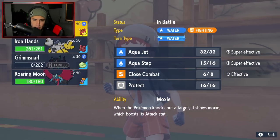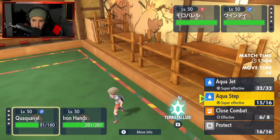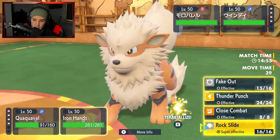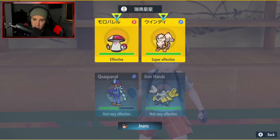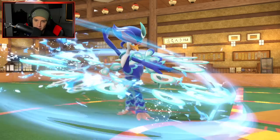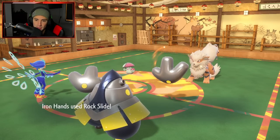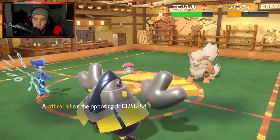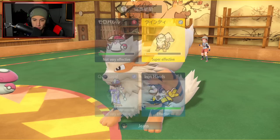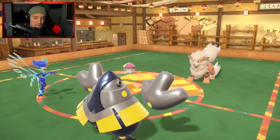I swap Iron Hands out for Roaring Moon and Aqua Step comes in hot — scoring a KO on Amoonguss for the Moxie boost and getting us to plus 2 on speed. The opponent uses Clear Smog again to reset my stats, but I feel like we're still in a solid spot — we have Aqua Jet to take out Chien-Pao and Acrobatics for Amoonguss. I swap back Iron Hands to preserve Fake Out for later.